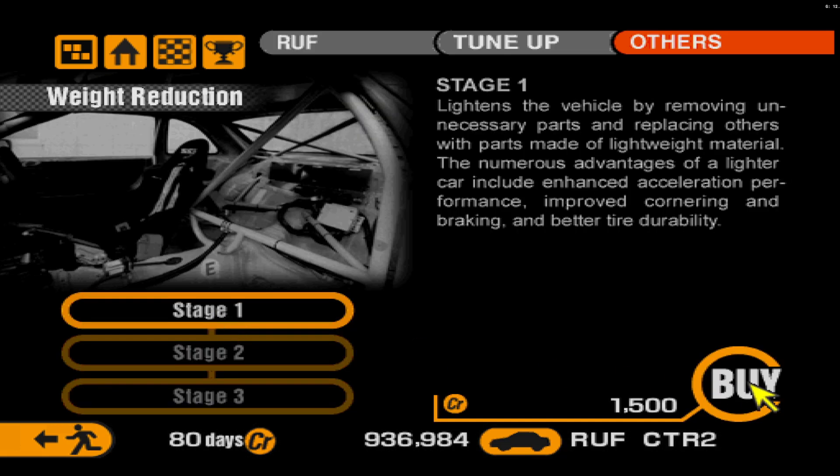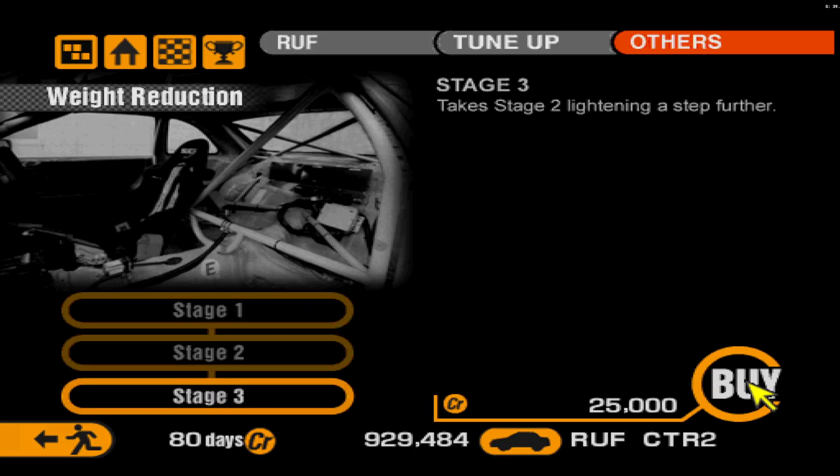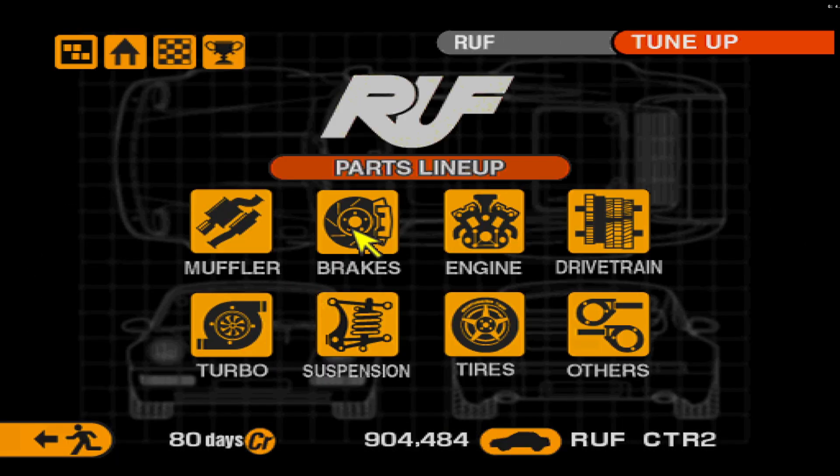We're going to do the weight reduction now, which will get the car very low on the scales. This car already weighs literally nothing, so getting it down into the low twos will be quite an endeavor. There are no racing modifications for it — I figured there wasn't. So there we go, CTR2 is ready to rumble.